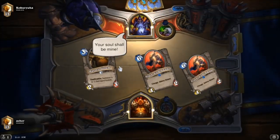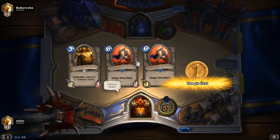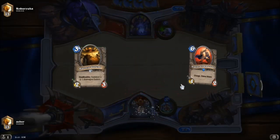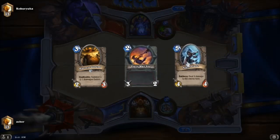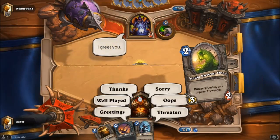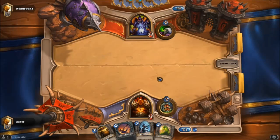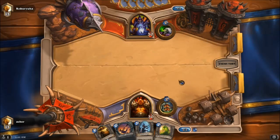We're gonna go ahead and get this started, and you want to mulligan very aggressively here. This is actually a pretty horrible opening hand because you do not want things like that. You want low-cost cards — don't want Nightblade. Fiery War Axe on turn two is decent. I'm curious to see if this is going to be a Handlock, which is a deck popularized recently by another Twitch streamer whose goal is to keep as many cards in hand as possible and then drop a bunch of Giants down. We're ranked 15 so it's still open season.